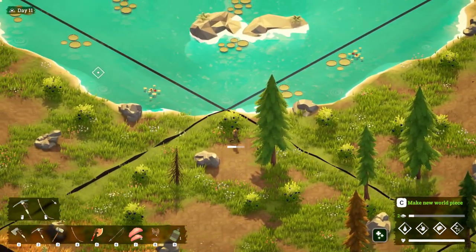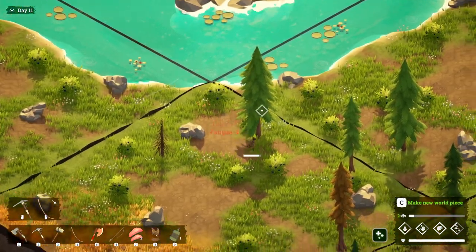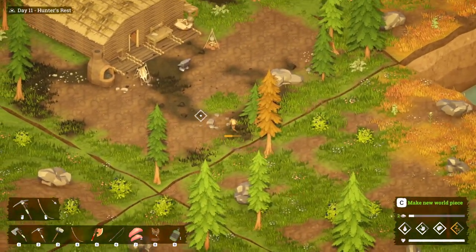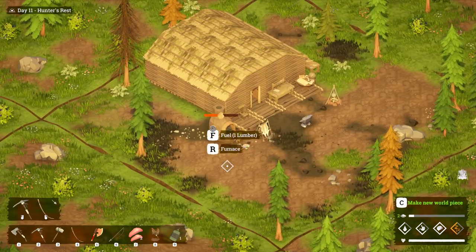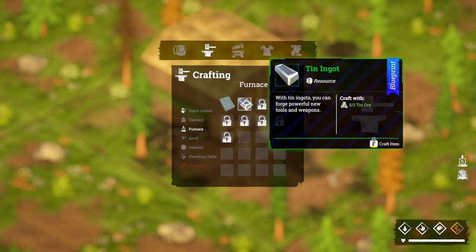The tin only appears in this specific space, so you have to wait a few days to get to this stage. We're not going to wait right now — we're just going to get going with what we've got. We'll go ahead and light the furnace, and in the furnace we'll place our tin ore.